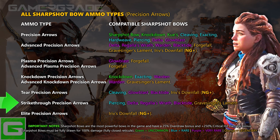The Sharpshot Bows compatible with each ammo type are displayed in the right-hand column. There's also a 9th ammo type called Elite Precision Arrows, compatible with only one Sharpshot Bow — the legendary iRiv's Downfall, which is exclusive to New Game Plus. Its Elite arrows are an improved version of Advanced Precision arrows, making it the most powerful Sharpshot Bow in the game. Precision, Advanced Precision and Elite Precision arrows are among the most powerful ammo types in the game, dealing large amounts of both impact damage and tear, with raw damage being their main strength.